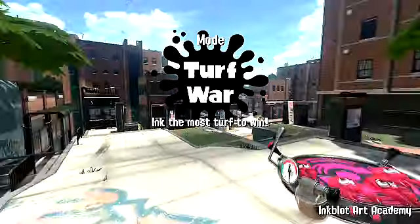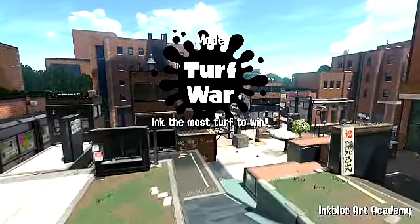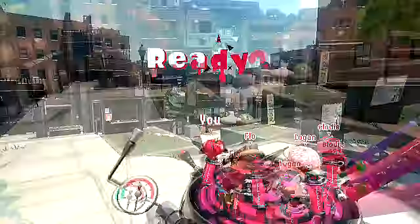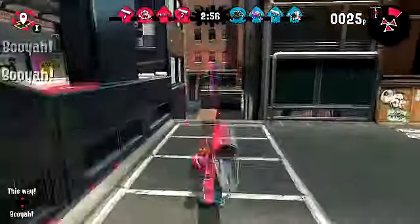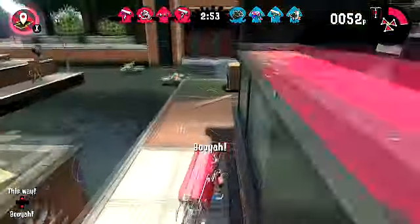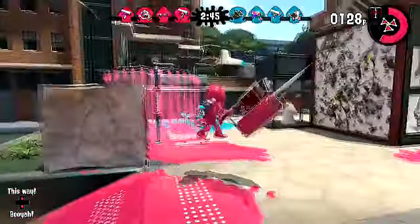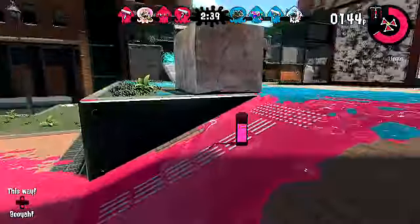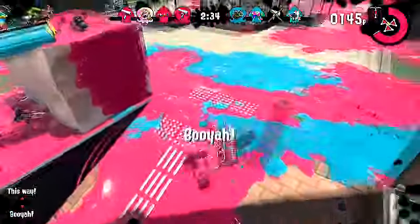Well, we lost that match. Let's see if we can do any better in the Inkblot Art Academy. Half the team's using rollers again. There's a sniper and some Dualies. What do they have? An Explosher, a Splash Shot, a roller, and I think they have Dualies as well. Not getting a single kill at all. But the other roller took care of it, that's good.